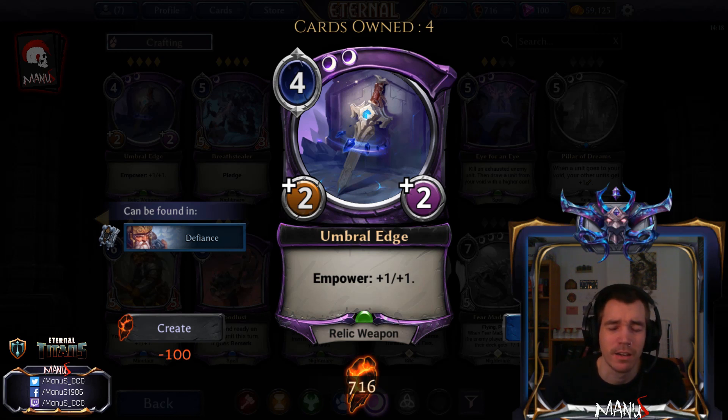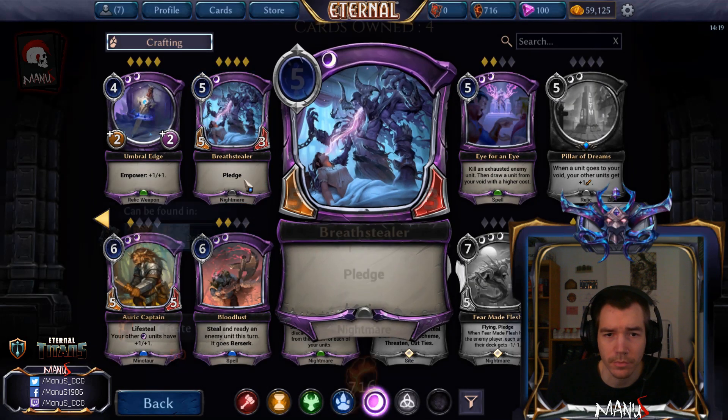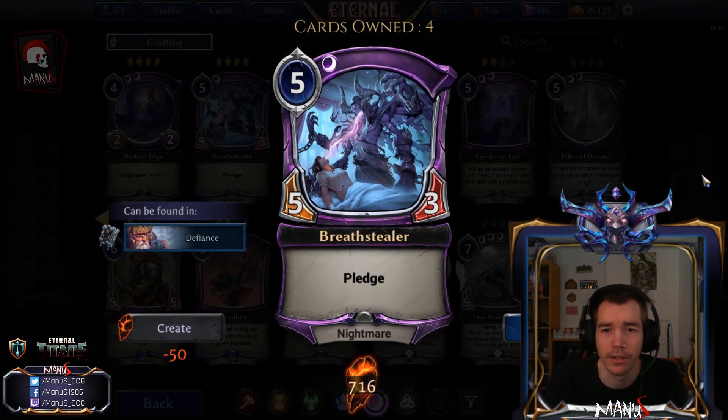In Limited it might be fine — probably playable, but not great. In Constructed, this is terrible. Next we have Breast Stealer, just another Limited common. It's a 5-cost 5-3, nothing to write home about, but it has Pledge making it a bit better. All in all I think I would be fairly unhappy to have this in my deck. Also not a relevant unit type either.